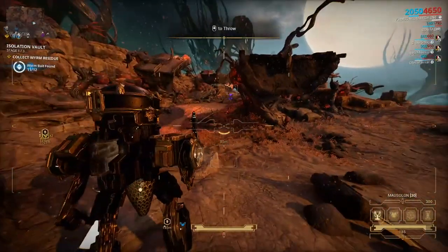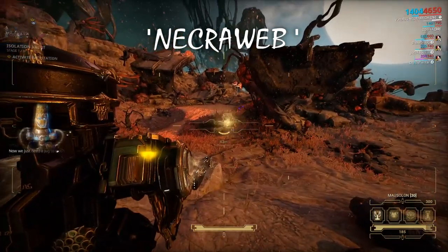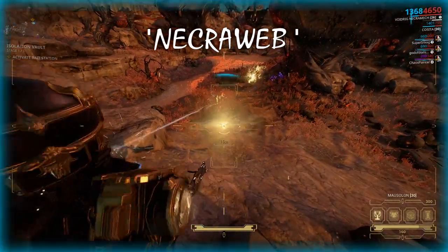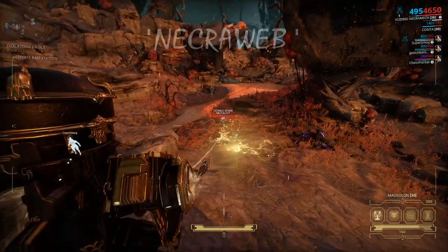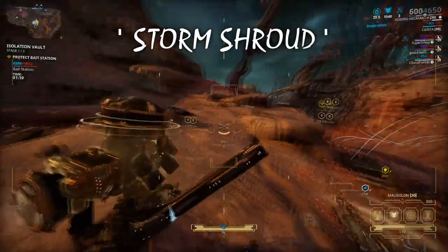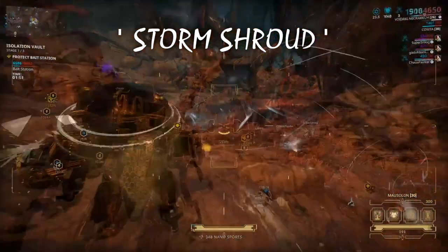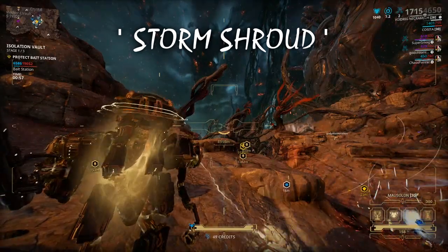As for your necromech abilities: the first ability is Necroweb. You throw out a canister of graviton fluids that will slow enemies trying to pass it on the ground, or you can shoot the canister mid-air when thrown and it will explode, dealing damage to enemies. The second ability is Storm Shroud, which works similarly to Rhino's Iron Skin — protecting yourself with an electrical field that must be broken down before you take further damage to your shields or health.